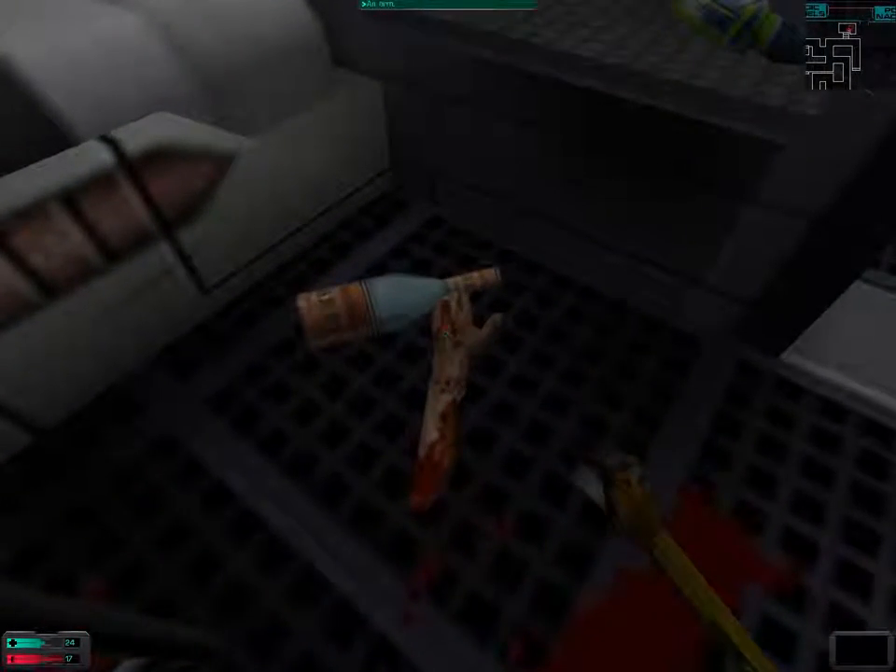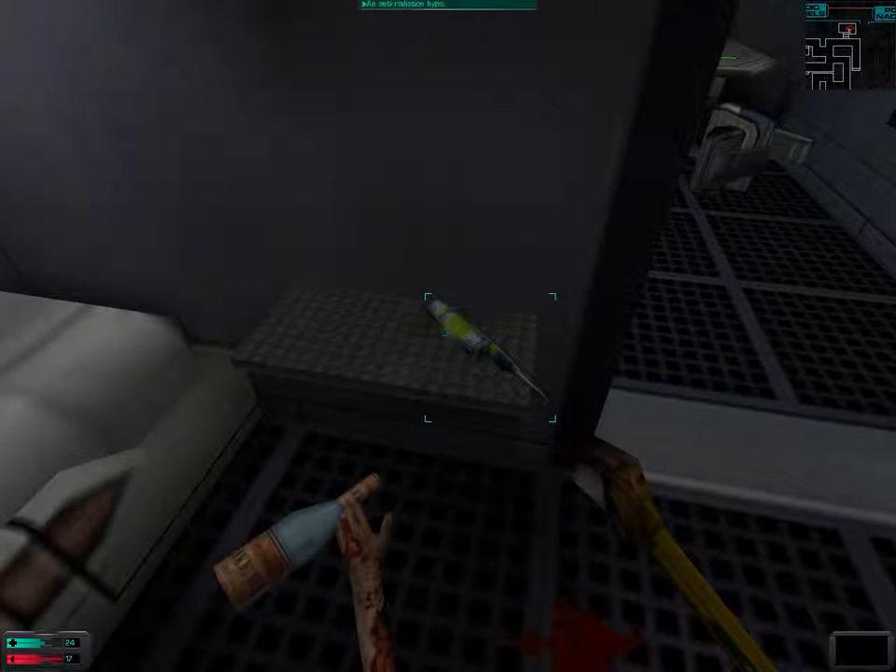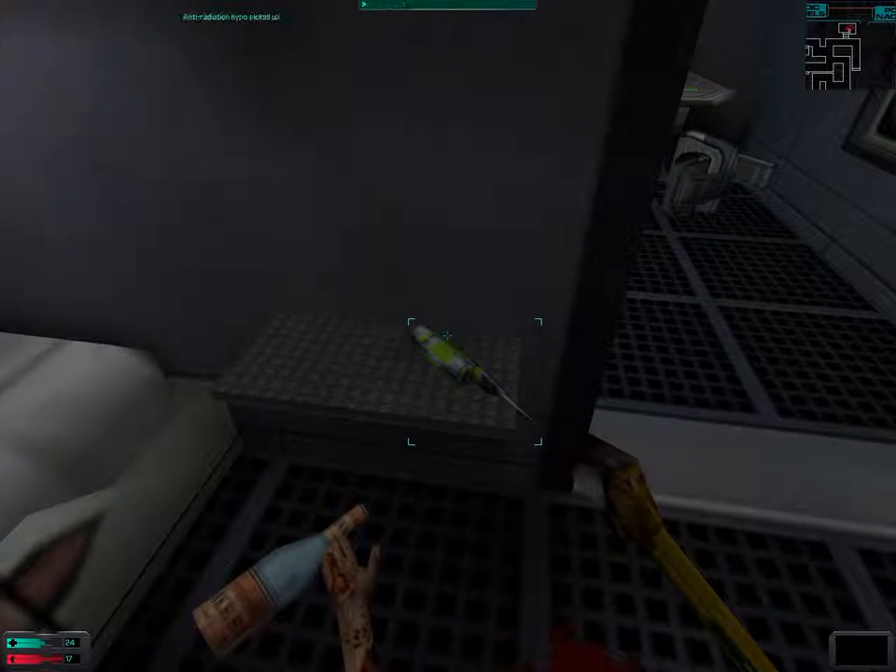And there's a severed arm next to a bottle. Apparently some monster tried to attack him, and the best thing he could think of was trying to drink some alcohol.